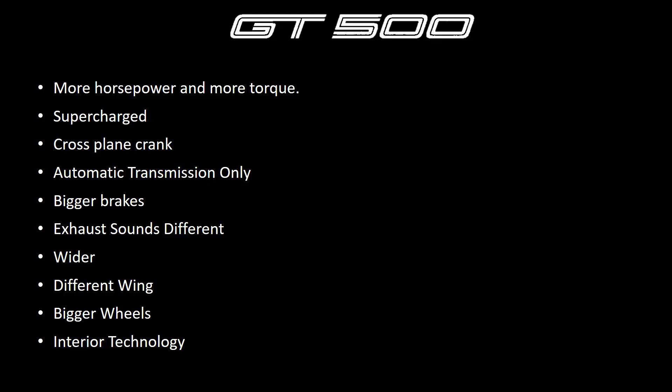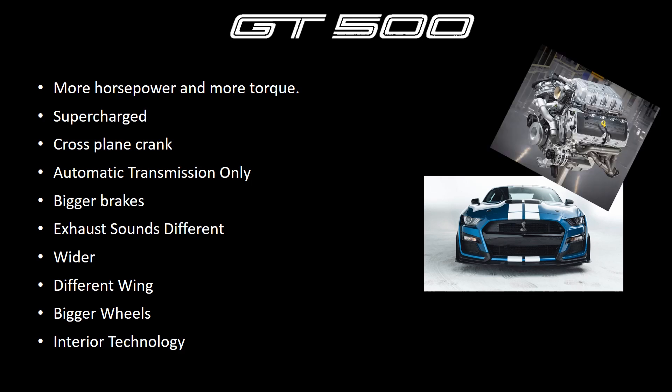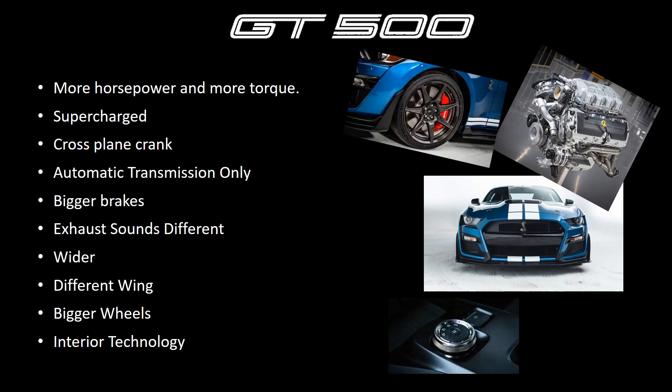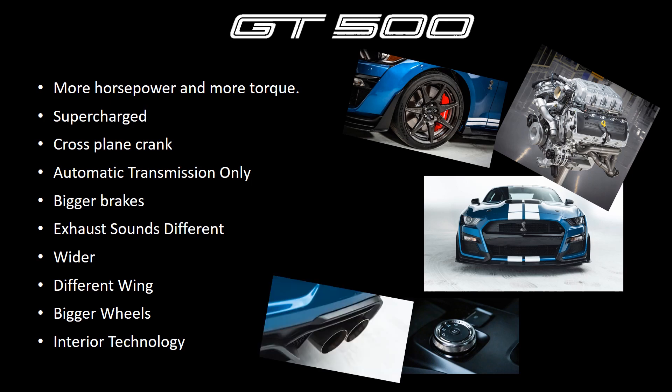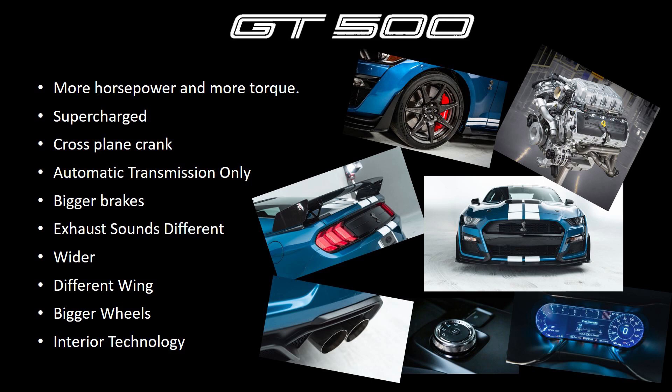That's all we've got, guys. These are the differences we know of now. More differences will likely be uncovered as more media is released. But in summary, the GT500 has more horsepower and more torque, a supercharged engine with a cross-plane crank, an automatic transmission only, bigger brakes, a different exhaust tone, a wider body, an adjustable wing versus the R's fixed wing, bigger 20-inch wheels versus 19 inches, and better interior technology with the 12-inch gauge cluster.